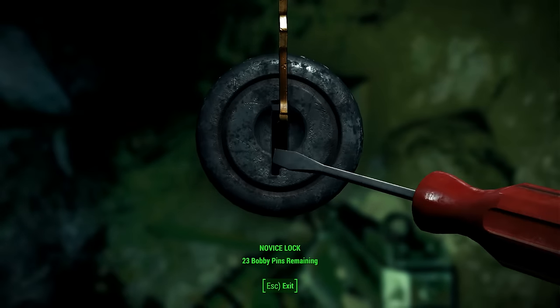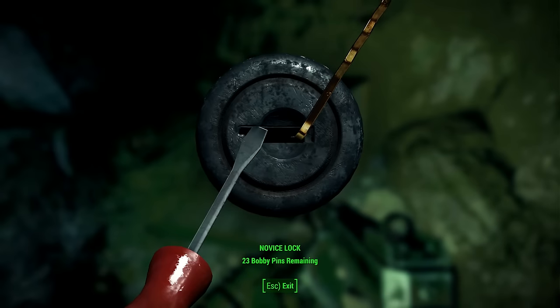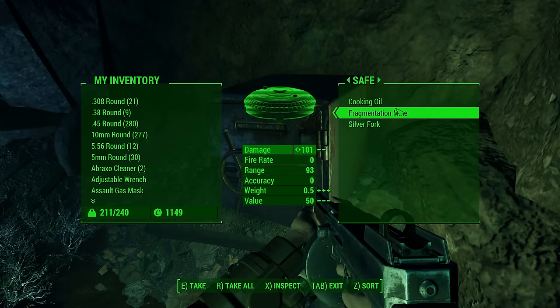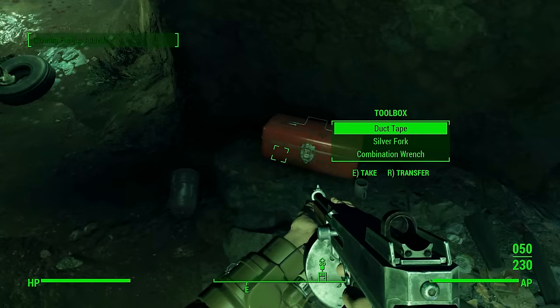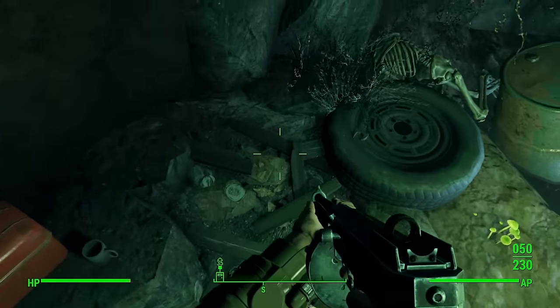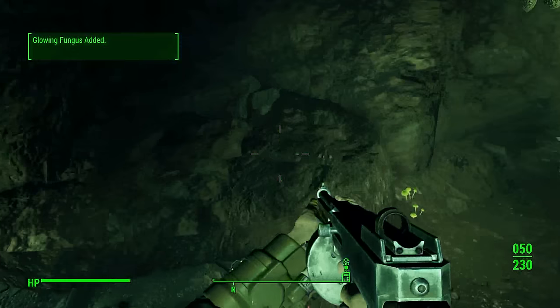What's in here? Please be the fusion core - we need three to enter Vault 81. And after that they're all mine. I'm very okay with everything that I just got given. In here we have more duct tape which is fine. Adhesive is always something I'm going to need - adhesive and oil actually always seem to be the thing I'm running out of.